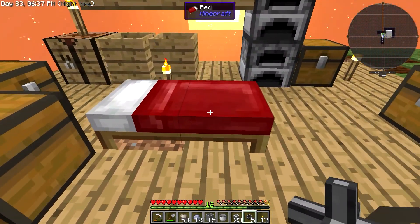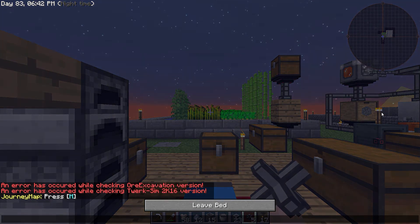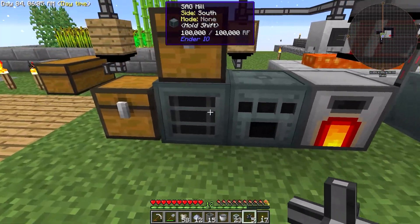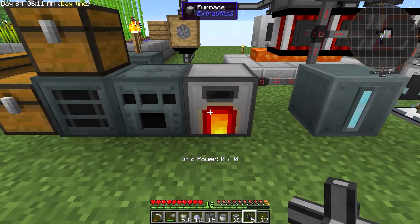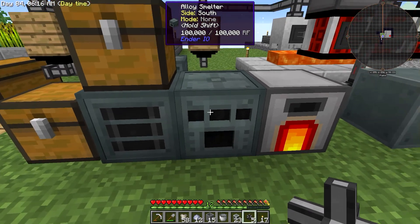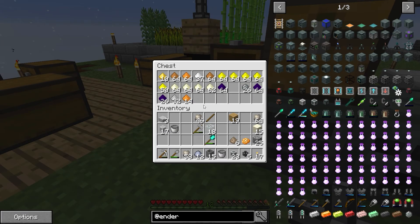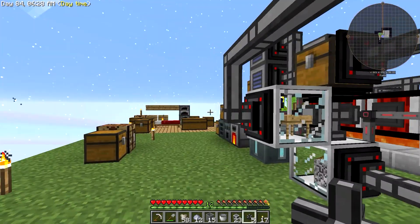And it is night time, so let us sleep. You can see what I've been working on over there. I don't remember if this was here last episode, but I do have a capacitor bank just to store some power. I have a furnace here, an alloy smelter and sag mill, which I put my alloys into and then they just get broken down here.